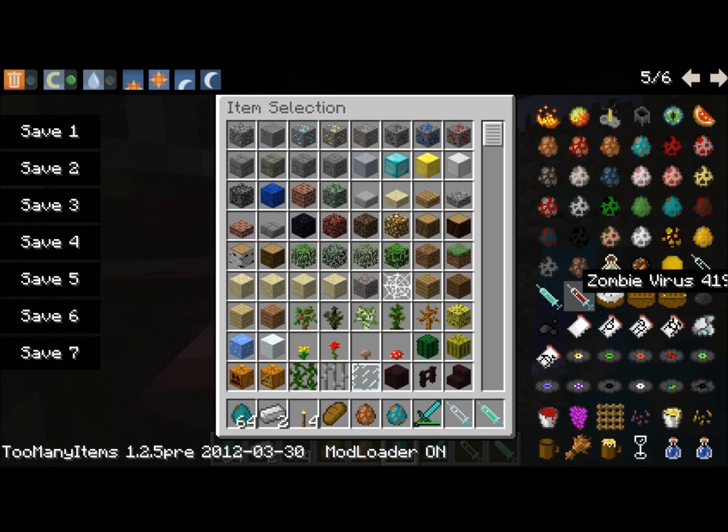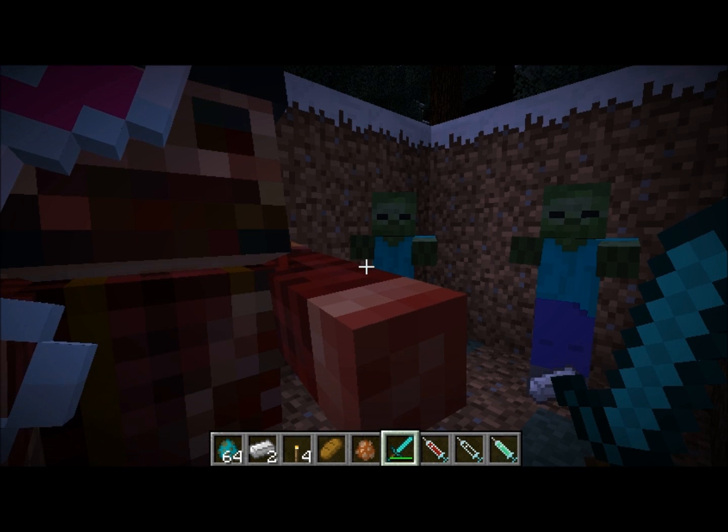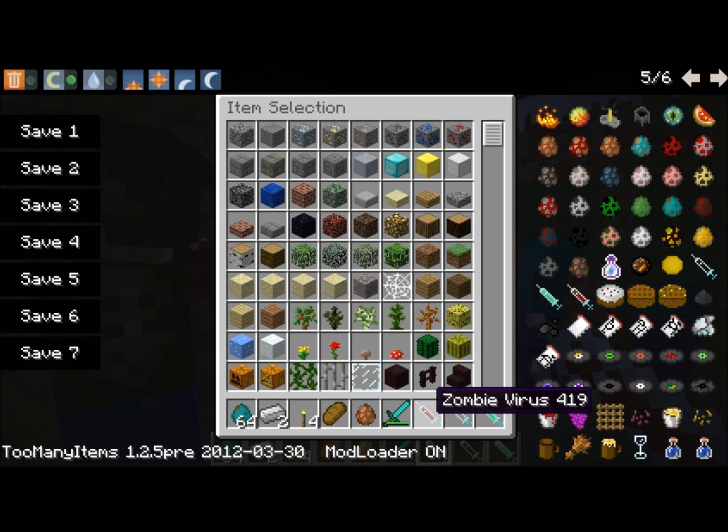I forgot about this — there are these syringes. This right here is a zombie virus, and this here is an open syringe, which you craft out of glass and an iron ingot. A zombie virus is crafted out of a syringe and zombie flesh.